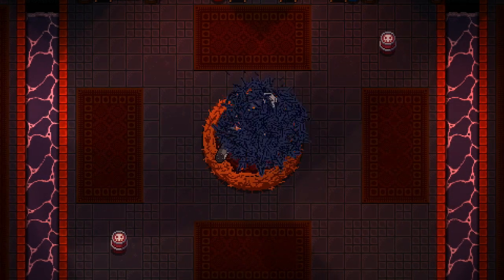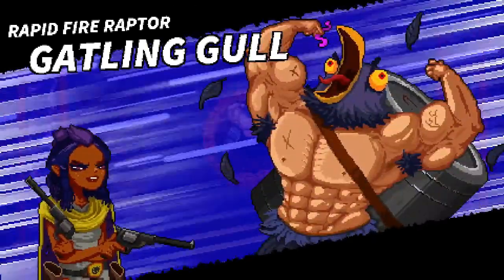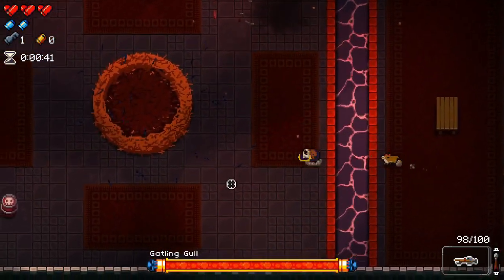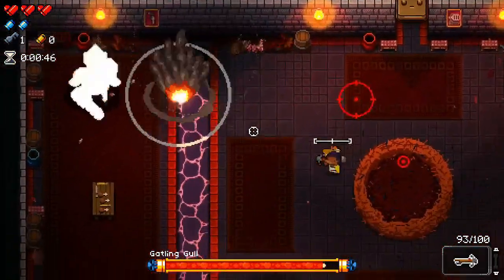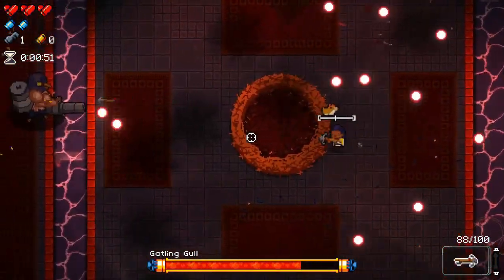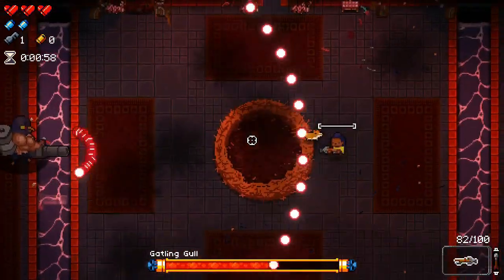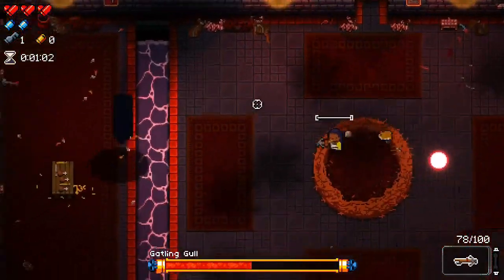You'll see why in a minute. Just enjoy Gatling Gull's introduction cutscene — the Rapid Fire Raptor. For this, I like to take out the barrels as soon as possible, mainly because they just cause a nuisance later on. And when he has moved away from you and tries to attack you from above with the rockets, that's your best chance to do damage to him. You can abuse the fact that there are pits on this room layout just to stay a certain distance away from him, and you just don't need to worry about dodge rolling across.